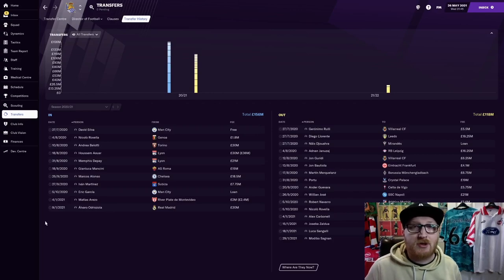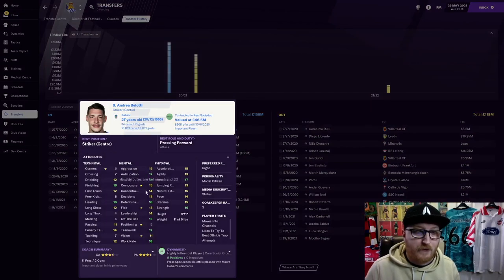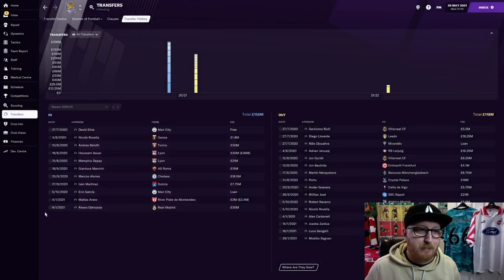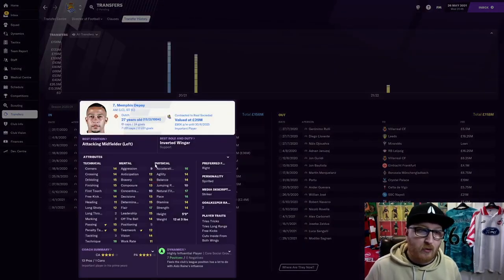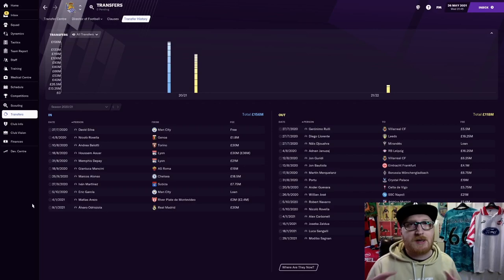Just to look at some of the transfers, to show the thinking behind why we brought some of these players in: the main guy is Bellotti. If we look at his attributes, you can see he has high aggression of 15, teamwork of 17, and work rate of 18. But he also has great finishing, bravery, and anticipation — everything you would want from a pressing forward. Memphis Depay came in. Although he didn't have the aggression, his teamwork and work rate were fairly good. Within the system, even though it's focused around aggression, teamwork and work rate, you can get away with a couple of players being a little bit lower, because the rest of the team are of a high standard.